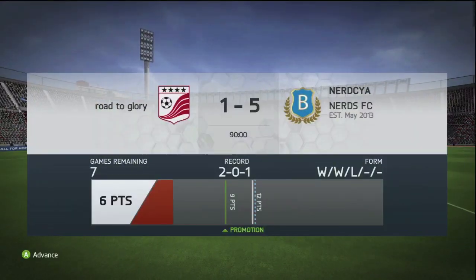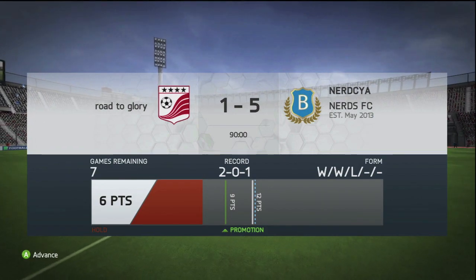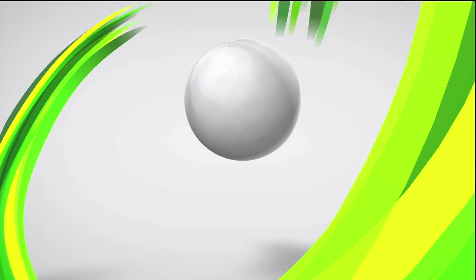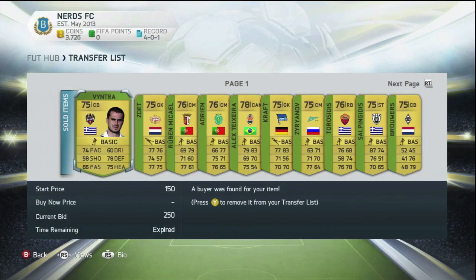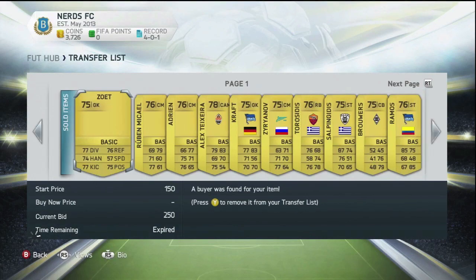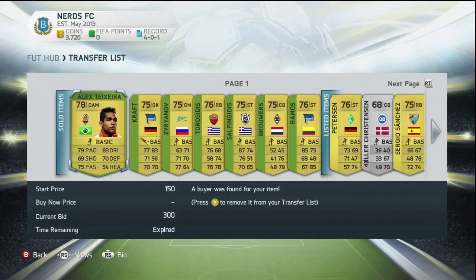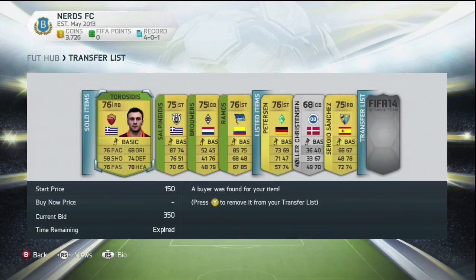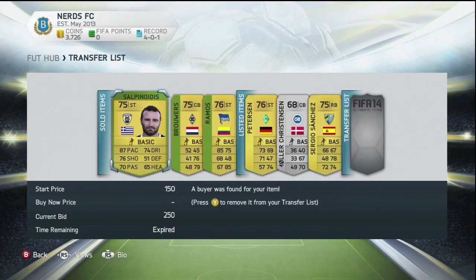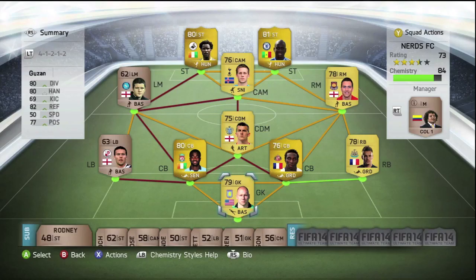This game ends at a 5-1 victory. That means in the two games we've played this episode, we have picked up six points, meaning we will be able to get the promotion in the next episode. Unfortunately, as soon as the final whistle went, FIFA 14 froze my Xbox. But luckily when I came back on, my record was still at four wins, zero draws and one loss. All the players listed at the beginning of the episode have all sold, meaning we have over 3,500 coins to pick up some new signings in the next episode.